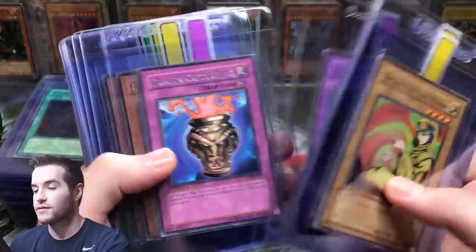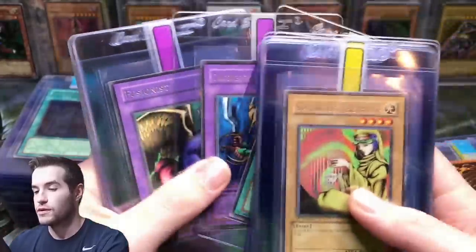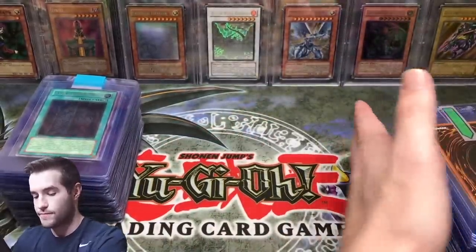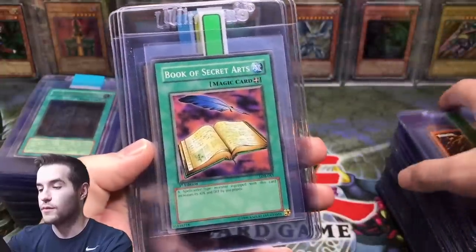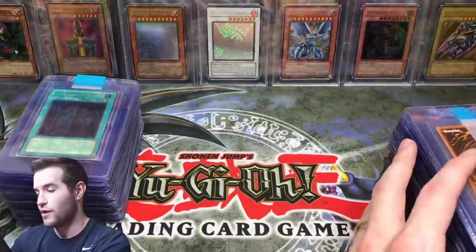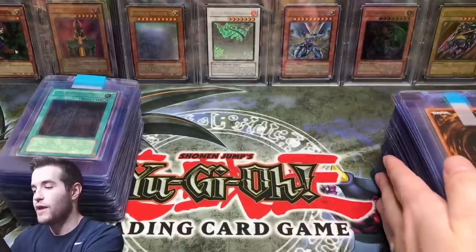Then we've got a few LOB rares — Ninja, Fissure — so a bunch, like 17 or 18 rares. Pot of Greed — that's a good one — those will be nice to grade, first edition LOB. We have a couple of the Spirit Messages, more LOB commons, and then two TP1 commons. So that's everything I'm submitting — probably over 100 cards.